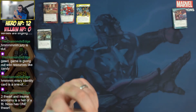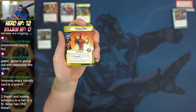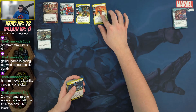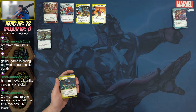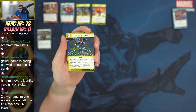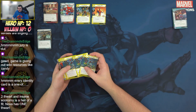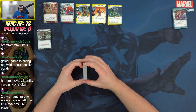Spider-Man Pavitr Prabhakar is a 1/1/3 stat line. After he enters play, remove one threat from a scheme for each web warrior card you control including Spider-Man — probably a minimum of two threat removed. Even the Odds requires a lightning resource: remove one threat per player from each side scheme, deal one damage to the villain for each side scheme defeated this way. More of a three-to-four player card — at higher counts you're seeing more side schemes.